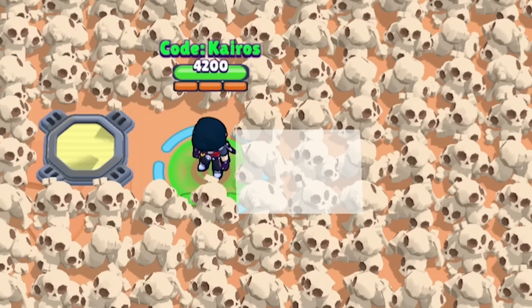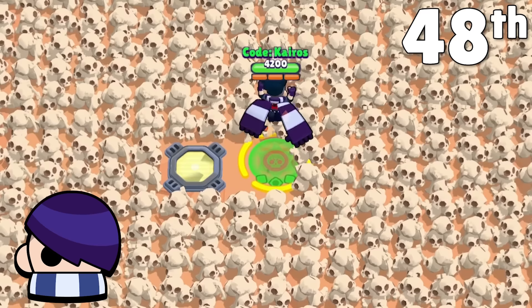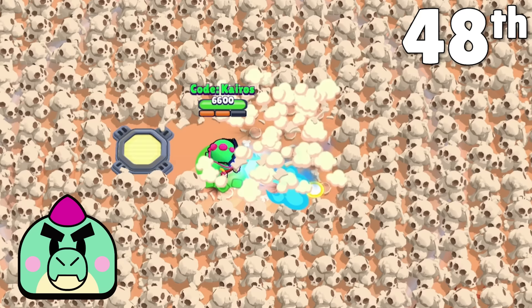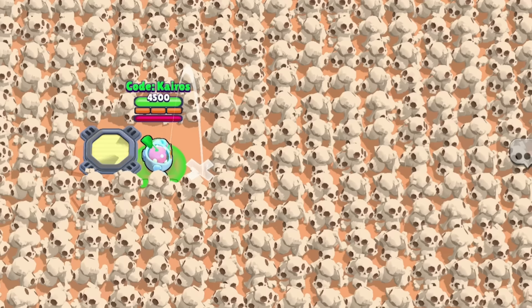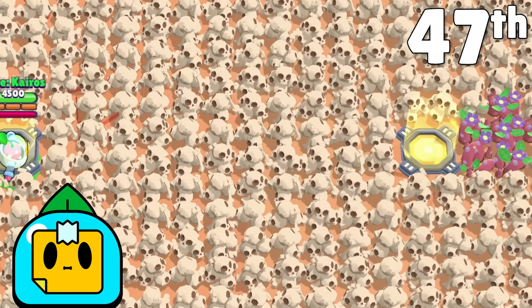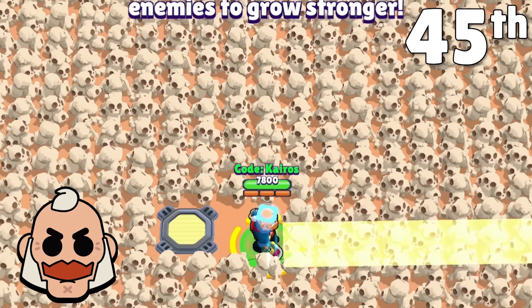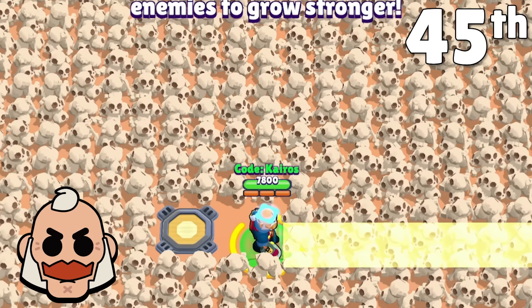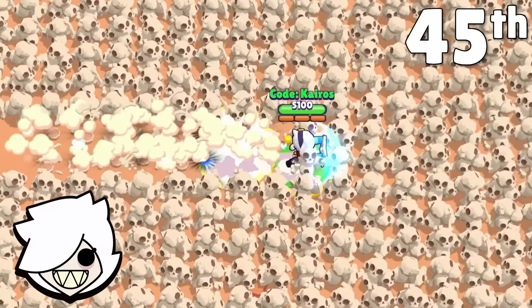Edgar's attack has a small range, but his hard landing star power lets his super break a lot of skulls when he lands next to them — 37 skulls for 48th place. Buzz ties with him; his short attack has a bit more width and his super actually breaks skulls with decent range. Sprout's attack bounces through skulls after hitting the ground, his star power increases the radius, and his super breaks skulls when the wall disappears — 39 skulls for 47th. Sam gets a little help from his pulse repellent gadget for 40 skulls and 45th. Colette's super requires some space before activating or she won't break through — she also ties with Sam at 40 skulls for 45th.